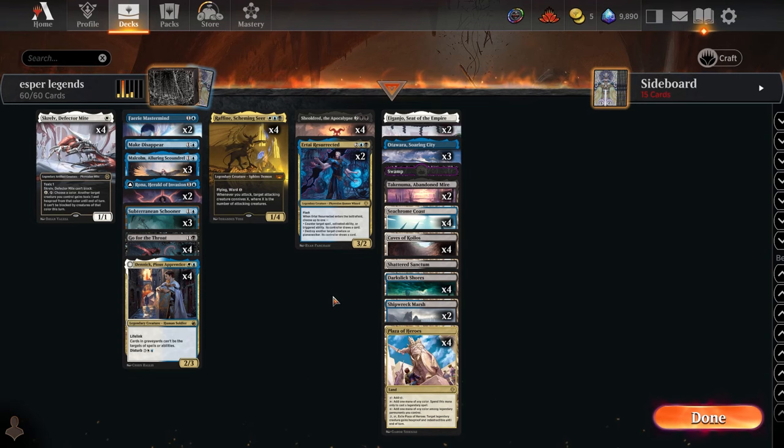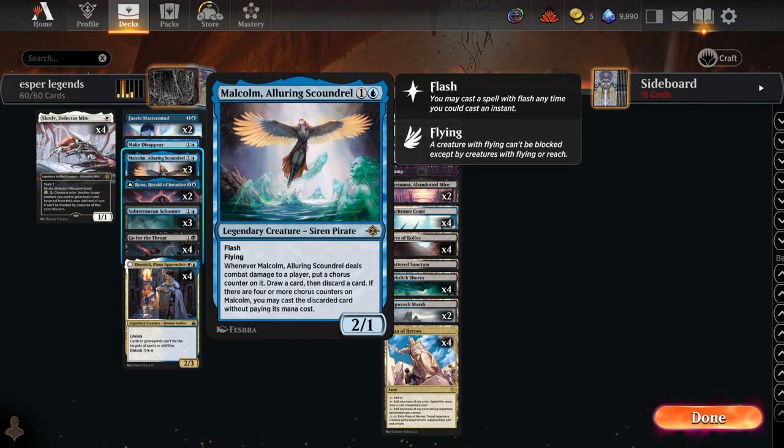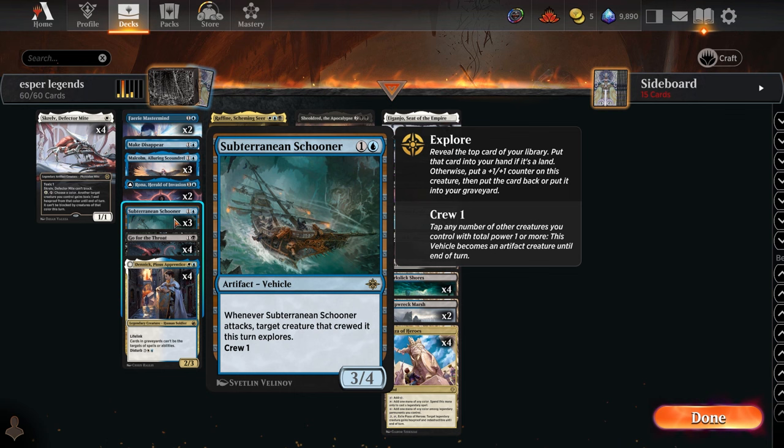Hey, what's up everybody! Today we're playing Esper Legends in Standard Best of One. The new set is out so we have some cool new tools, such as Malcolm the Alluring Scoundrel — a legendary creature that lets you loot, and when it really gets going you get to play discarded cards for free, which is pretty busted. We're also playing three Subterranean Schooners. In my testing so far this card has been great; I'm not sure if three is the right number, but I need more testing.